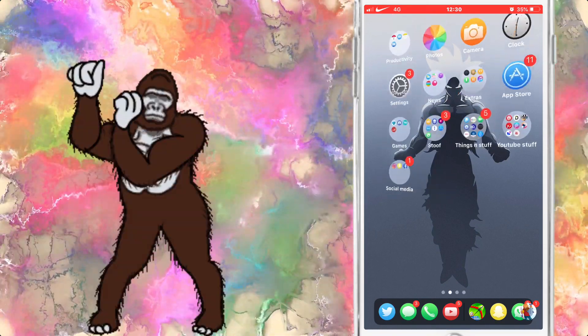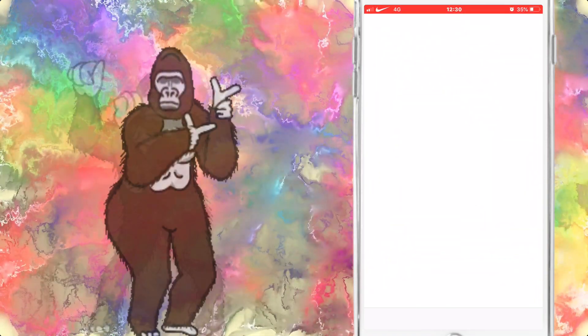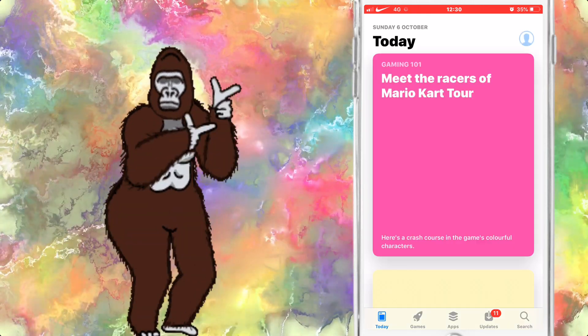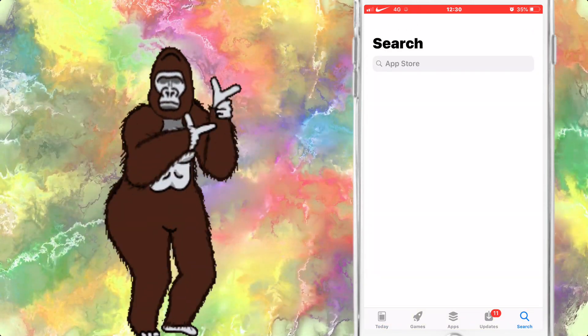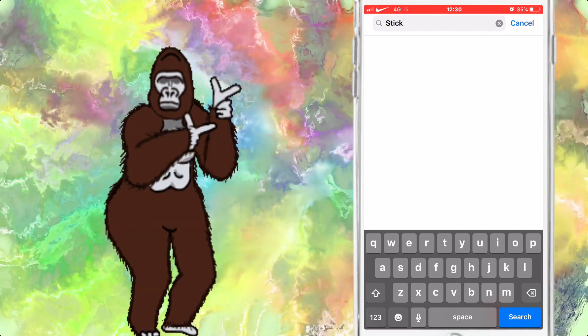So anyway, how to get this app — simple, easy. It has been put on the App Store. All you want to do is go on to the App Store, wait for it to load up, press Search, then search Stick Fight.